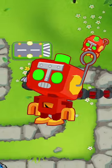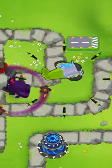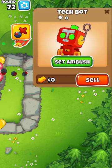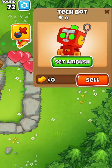The Tech Bot is arguably the most useful power in BTD6, which automatically triggers abilities for us. But the Tech Bot itself has a button called Set Ambush, and I want to explain what it does.